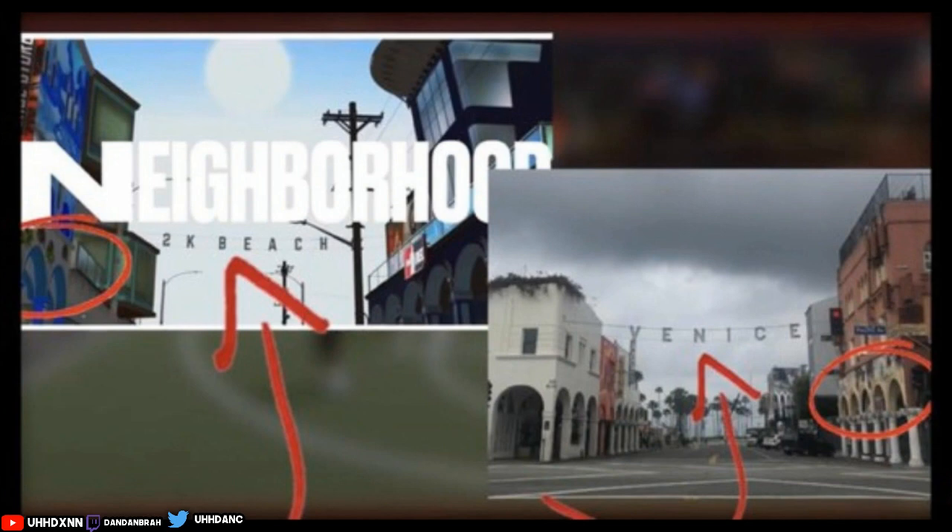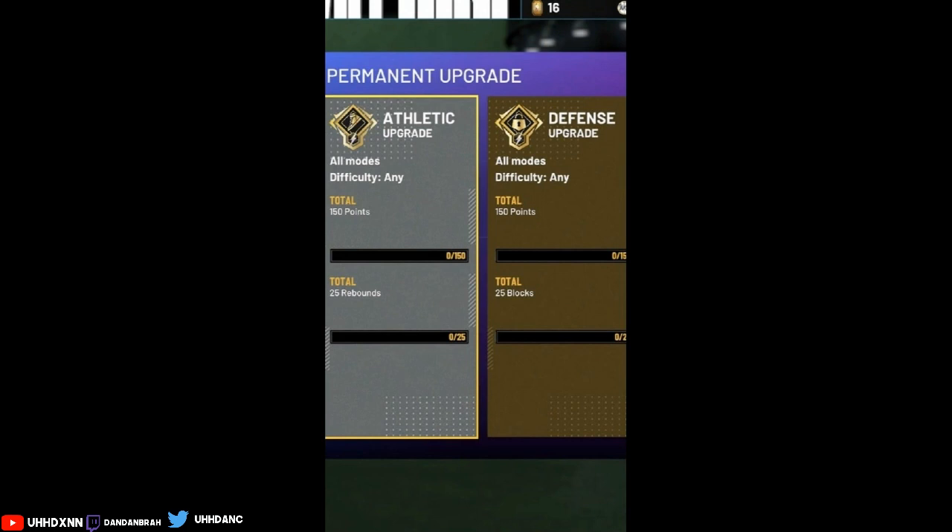Moving on from the neighborhood — another thing that comes into MyPark or MyCareer or MyTeam is dual takeovers. I don't know if this is 100% true or if it's coming back with dual takeovers. Right now you can only unlock one — just your athletic takeover, not your defense. But it looks like it could be like 2K19 where you're able to get two takeovers. From the screenshot, it looks like you're able to get dual takeover for MyTeam and MyPark, which is pretty cool.